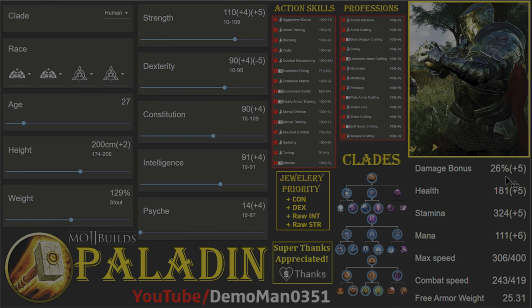For stats, your damage bonus is respectable at 26% — not super high, since the maximum on a Thursar is around 32-33%, but you're hitting better than most Alvarin hybrids. You have 181 health; a typical foot fighter has around 200 to 220, so you're a little bit low, but you're a hybrid and you have to give up some stats. For jewelry, try to get some base constitution and base dexterity for your rings to flesh out the build and bring you in line with other characters. Raw intellect and raw strength will also help a lot.